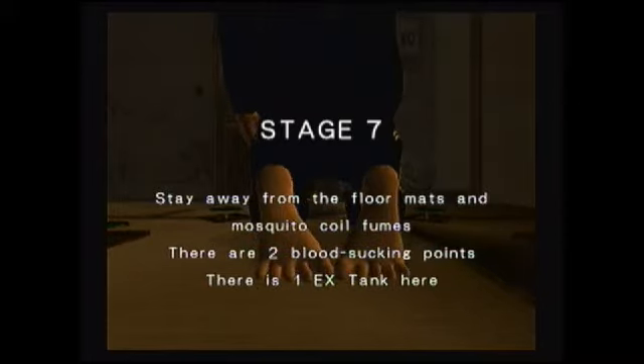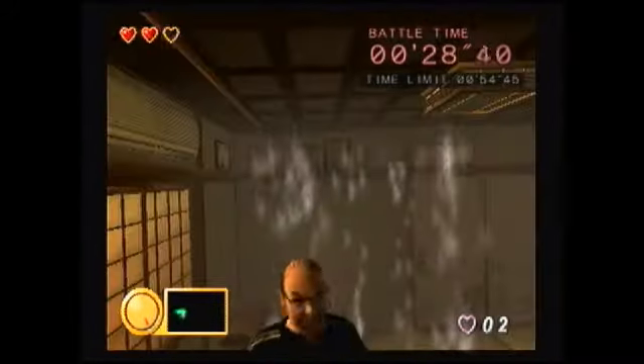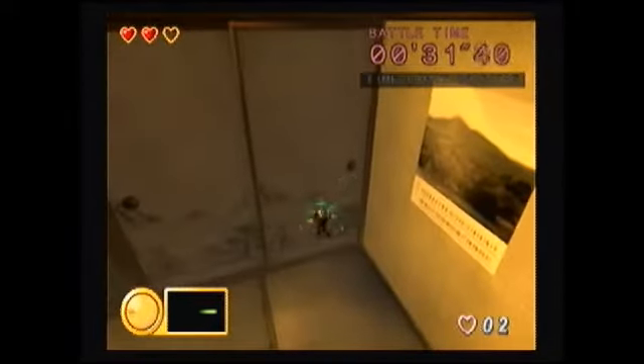Finally, in later levels, you will need to feed off two or more body parts before completing that stage. This means exposing yourself to greater risk, because the more bites means the more irritated the family members become and the easier it is for them to spot you.